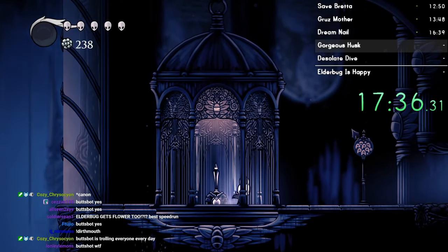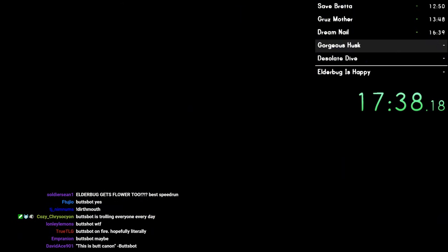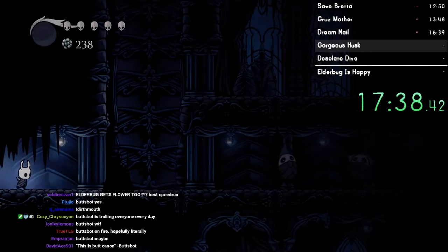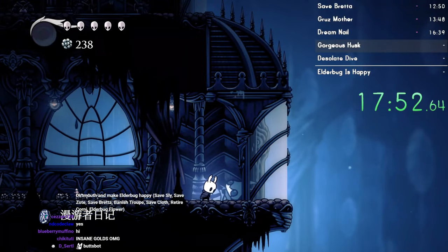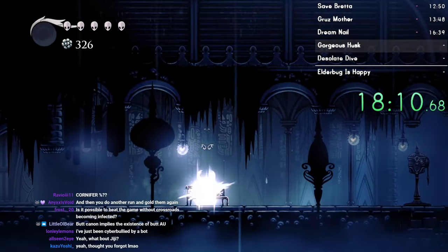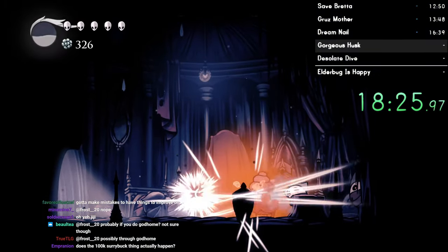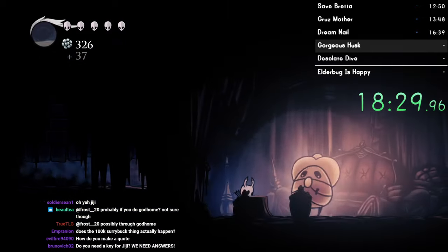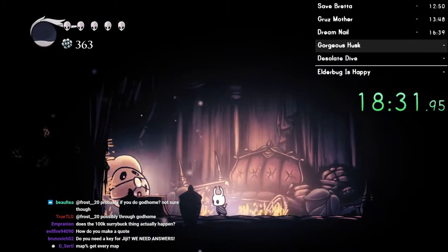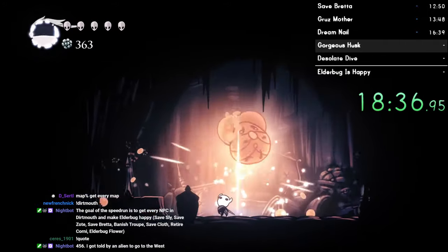The best part about doing a run for the first time is every split is a gold split - and then you feel good about yourself, even if the splits were actually terrible. And even if you forget to equip Shaman Stone. I am assuming that we will need this Geo here... I calculated everything. It's fine. It's going to work out perfectly. I will need this Geo.